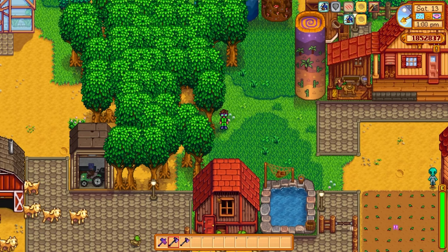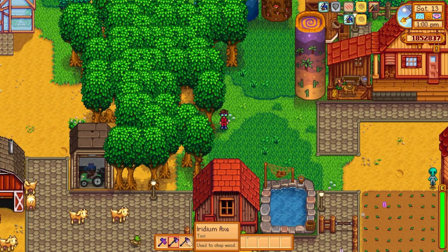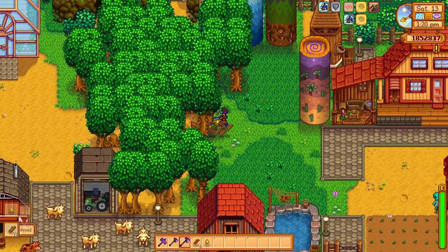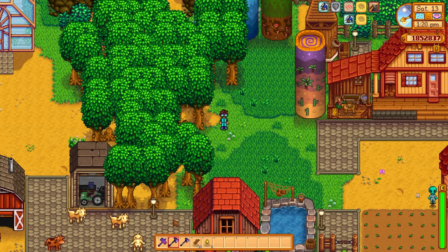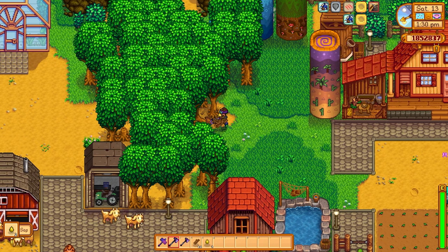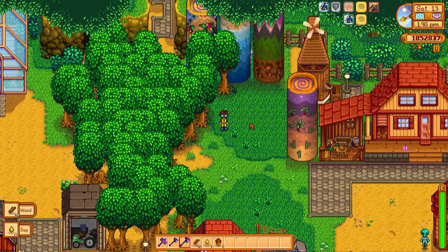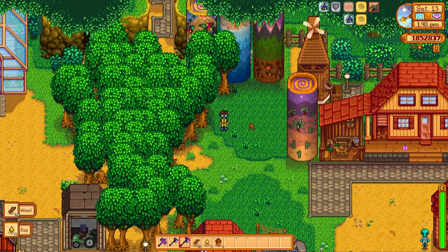Next up let's look at our iridium axe. We have two iridium axes — one with the Powerful enchant and one without. As we can see it takes two swings to knock down a tree and one extra swing to wipe out the stump without the enchant. Switching over to the iridium axe with the Powerful enchant — it takes the exact same number of swings to cut down regular trees.